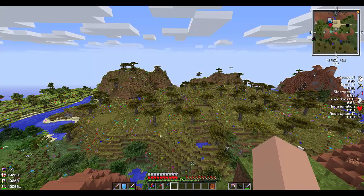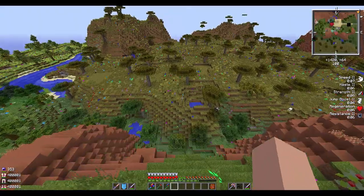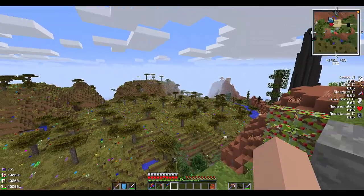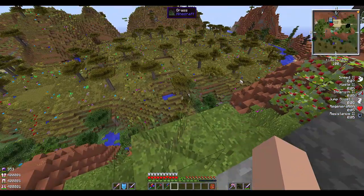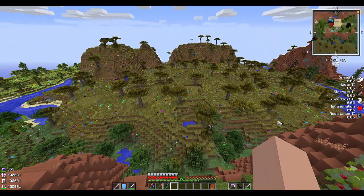And right out here, this little savanna is what we're going to use for our new project. One thing that's probably not obvious from looking at this is that this has actually all been ender quarried from right about down that corner to all the way back in about that corner. So everything under here is just dirt. The reason I did that is because this is where we're going to build the expansion of our base.